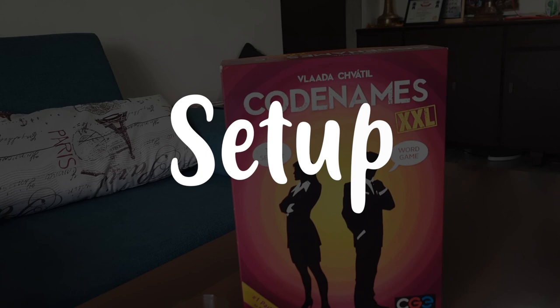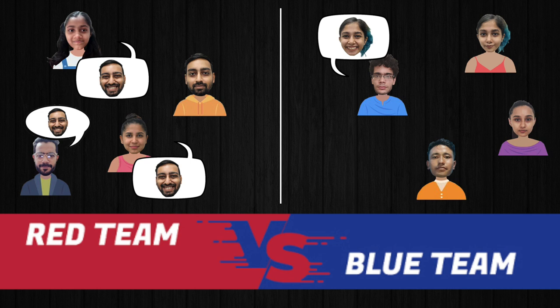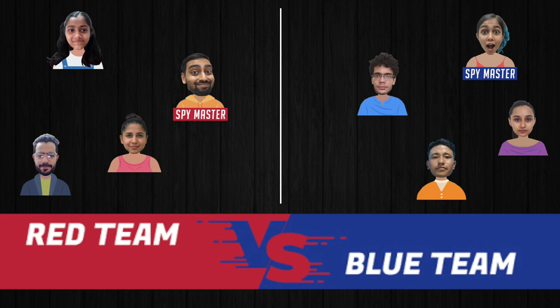First of all, choose one person from each team who will become the Spymaster. Spymasters are the ones who will give clues throughout the entire game. Usually, try to make the smartest person in your group the Spymaster.